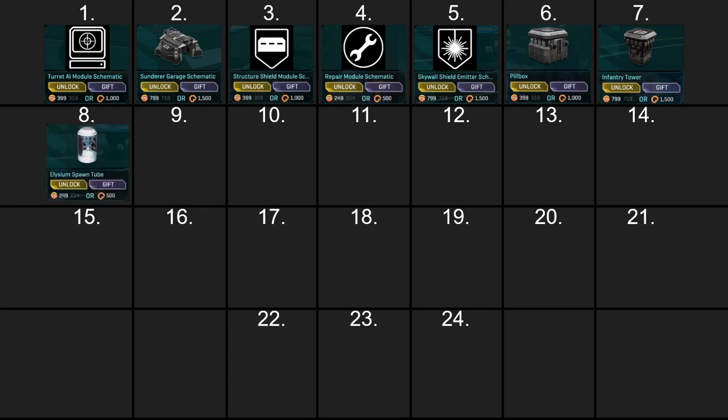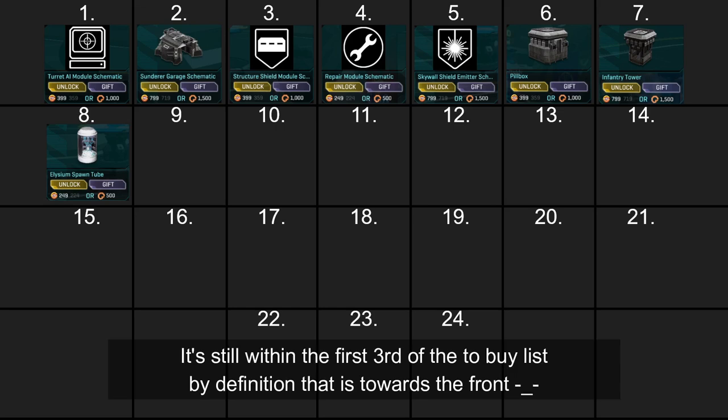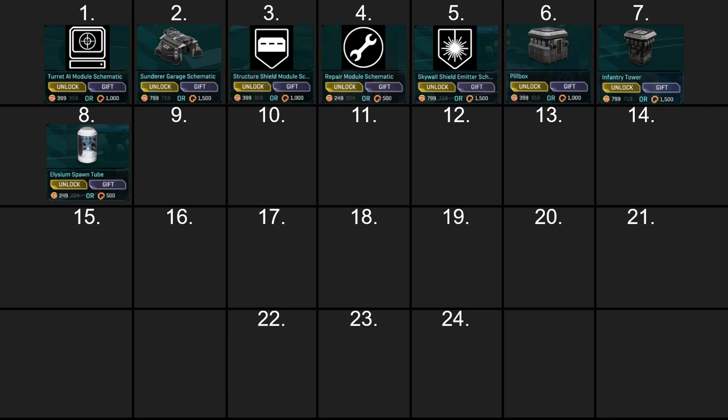Now that we have our basic structures down, we'll get ourselves a spawn tube. The reason spawn tubes are further back on the list is because you can use an ANT with a deliverer module, a bus, a spawn beacon, or a router pad — lots of options to get spawning on a base. As you progress, you'll want as many options as possible since some will inevitably get destroyed mid-conflict.